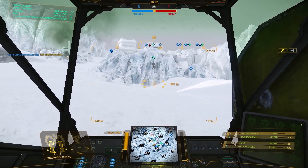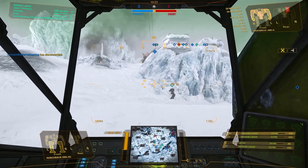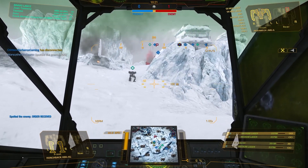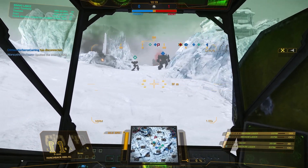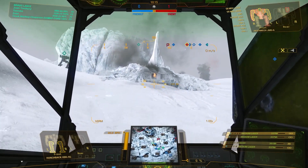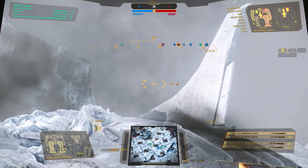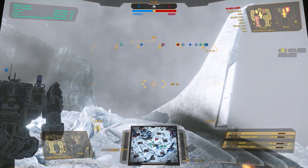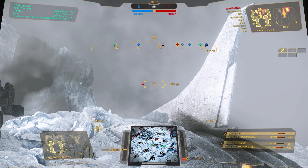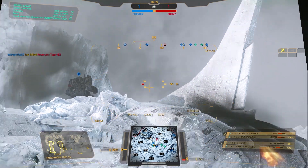Welcome to the channel Gaming Army. This video finds us in our Hunchback — a Hunchback 4G. Nothing fancy under the hood; it's pretty straightforward. Big AC-20, three medium lasers, and a top speed of 82 kph. This little 50-tonner is the workhorse of InnerSphere Medium Mechs.